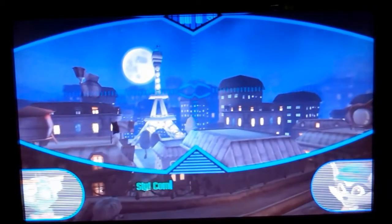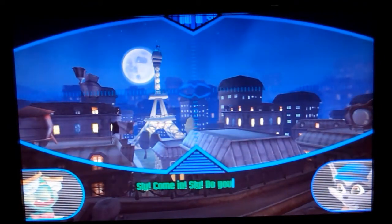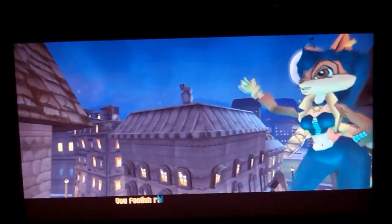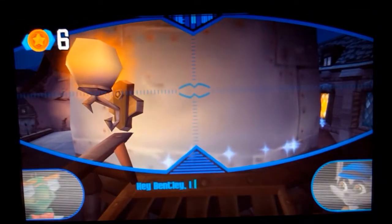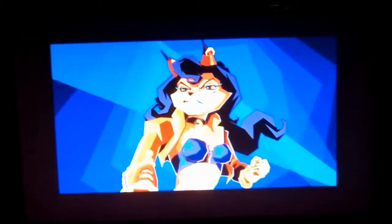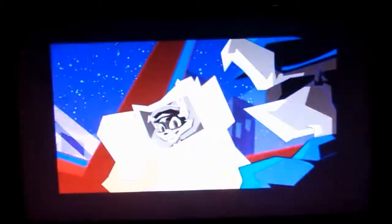The storyline starts with you as Sly Cooper trying to retrieve some police files from Carmelita, a cop bent on capturing Sly Cooper. Sly goes into the police station as you learn the tutorials of the game. Once you get the police files, Carmelita catches you and chases after you. As you get into the team van, you escape with Carmelita left in the dust. With the police files, he can regain his family's most prized possession.